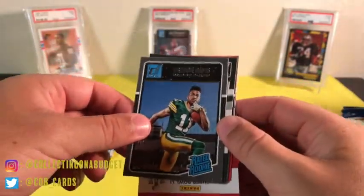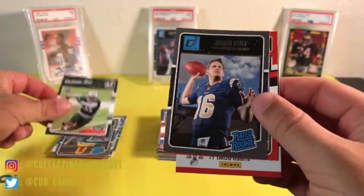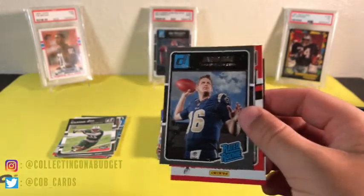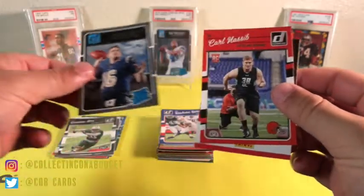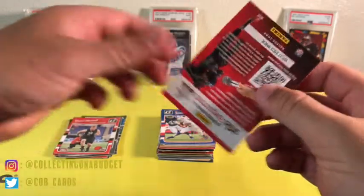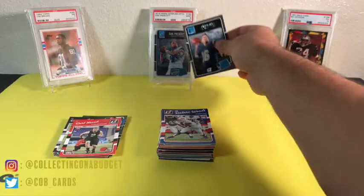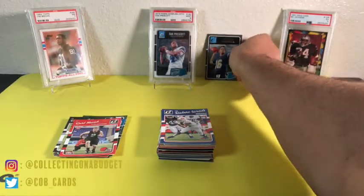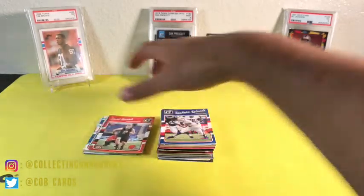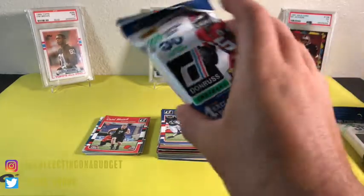There's some more rookies — Trevor Davis rookie, Darren Lee, and Jared Goff! Nice, hoping Goff has a bounce-back year. Also Carl Nassib. That Jared Goff is definitely the best card so far — we'll put him right there. Sweet, so we got a solid QB rookie card. Now we're going to jump into these fat packs — 30 cards, looking for four exclusive blue parallels.